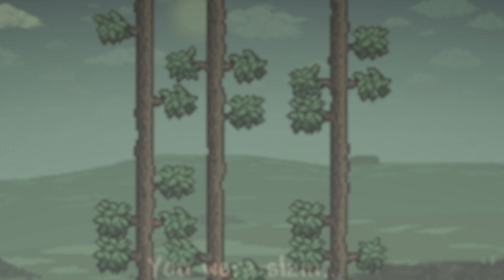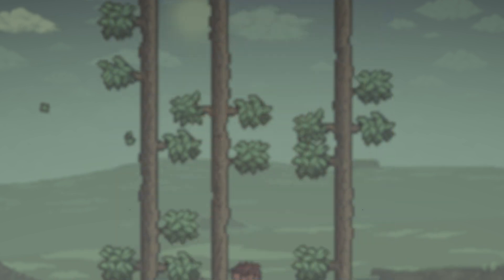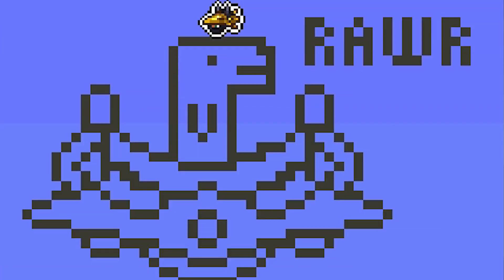First and foremost, in third place, we have Big Squid with the out-of-the-world build — a nice little pixel art of a Bubbasaurus in a UFO with 'RAR' up at the top. That means 'I love you' in dinosaurs, I've been told.